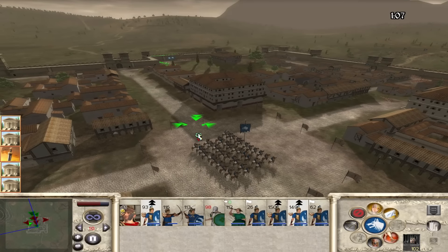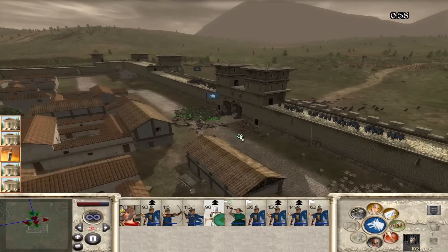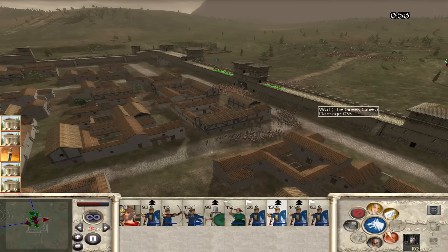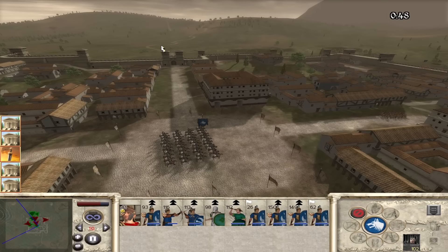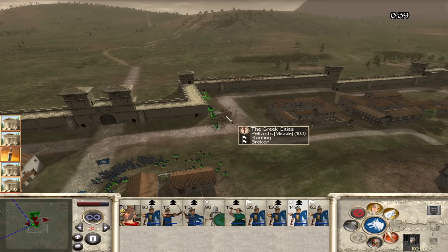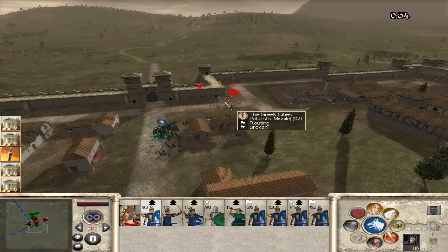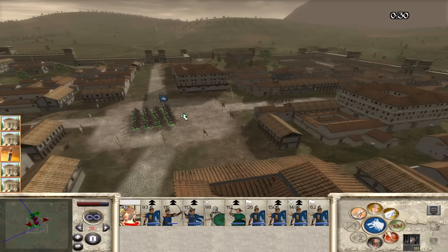We're going to struggle if we don't take the plaza. Their cavalry's gone - hit these guys in the back, out of phalanx mode, run! Try to distract those two. The gate is now ours. I want my missile units to start running in here - they are now safe to do so. Hastati, come on - okay they're taking the lead. This unit here, you run them down - I clicked the wrong thing! Alright, you run them down - you have the lead, so you get to the plaza. 30 seconds.